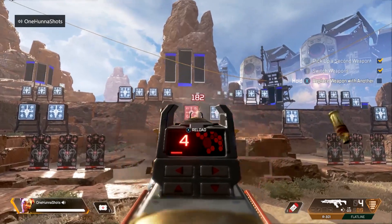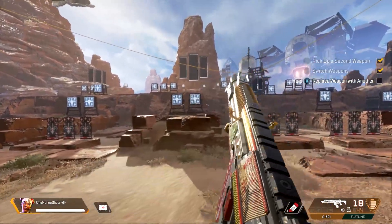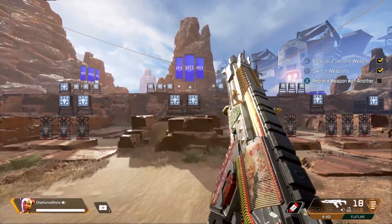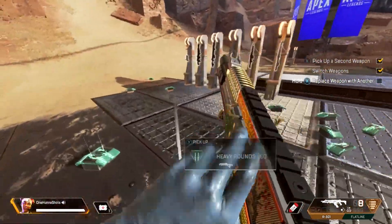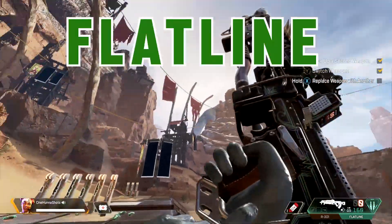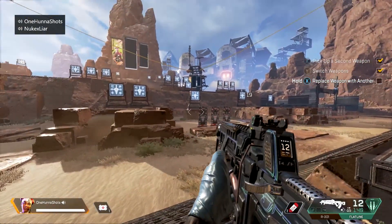I'm going to show the R301 and some differences. The max damage is 252. You can see me trying to work out the new recoil pattern because the R301's recoil actually changed recently and I haven't had time to really look into it. But as you can see, the Flatline's damage output is disgusting — it is really, really devastating. One thing I can say is the iron sight is not the best on this gun — it blocks up a lot of the view. It's just not good.